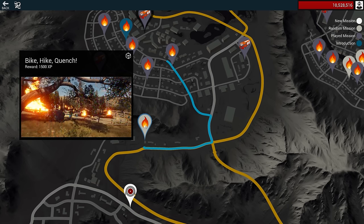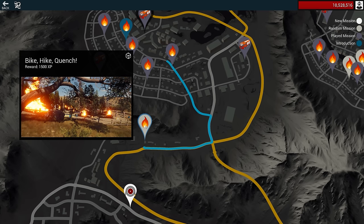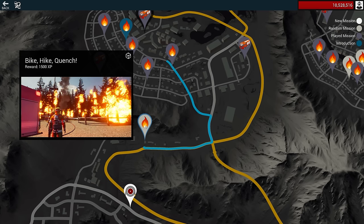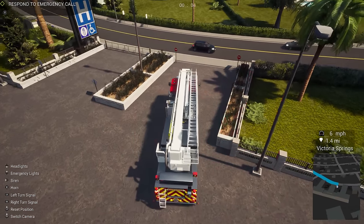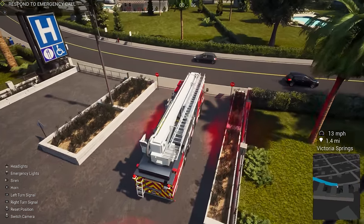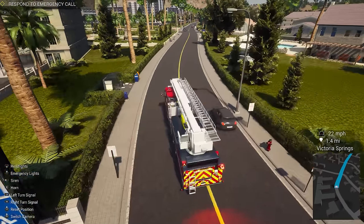Hello everybody, welcome back to Firefighting Simulator: The Squad. Happy Thursday to you, hopefully you're having a great week. They added a new update on October 20th which includes a new mission, as you can see right here, and also the NVIDIA DLSS — I have that enabled to the max. We've got to go as absolutely fast as possible, so we're going to try to get this challenge complete.